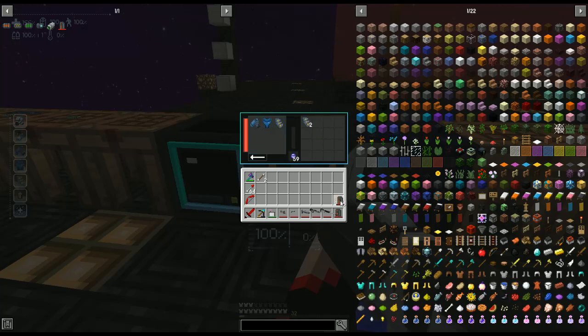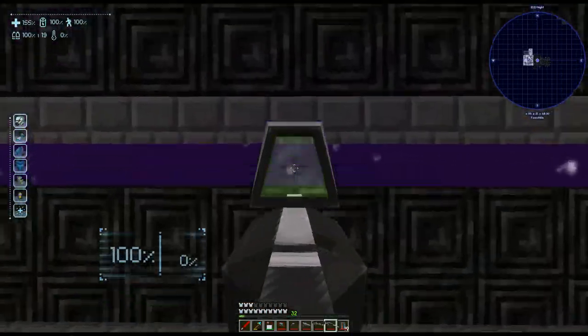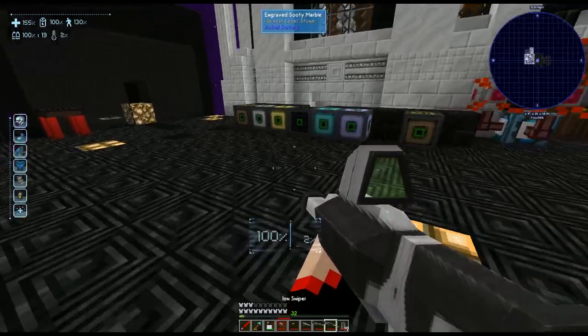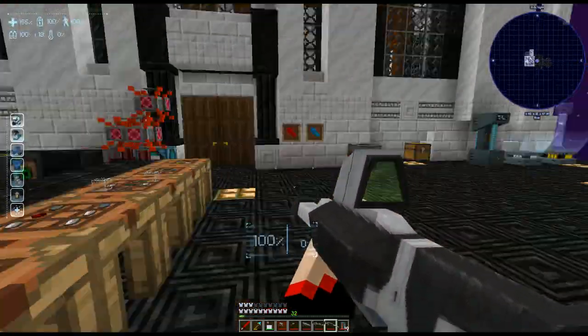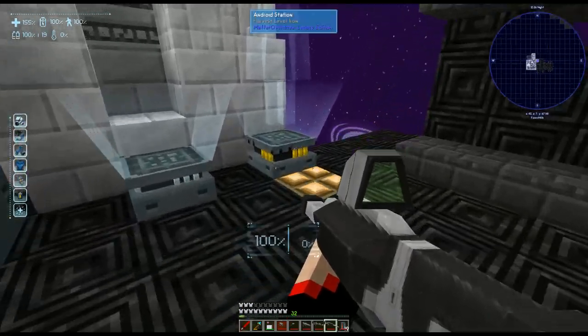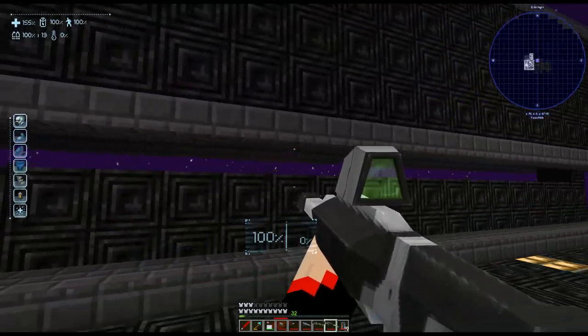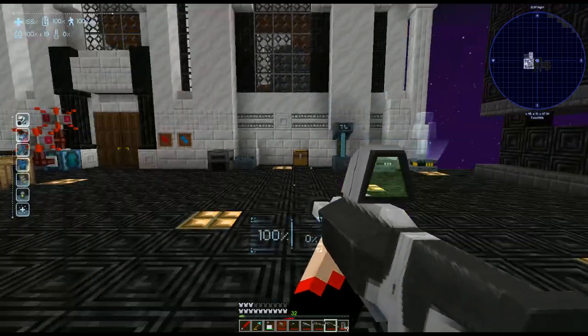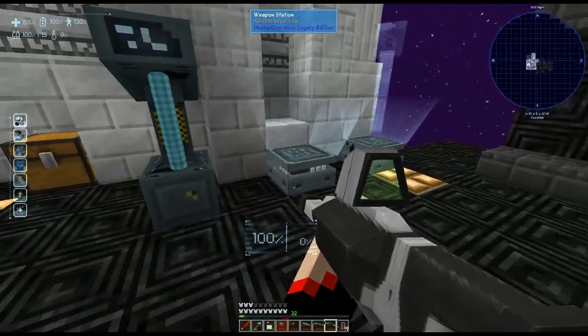The tritanium spine is something you can add to your armor. The energy packs basically reload your weapons while you're out. Right now if I use them I'm staying at 100% because I have a wireless charger going, so they automatically stay charged while I'm near it. The tritanium spine reduces glitch time by 50% and gives you +2 health. Glitch time is when something hits you and your screen goes all wonky, like a broken computer — I'll show you that in a minute.